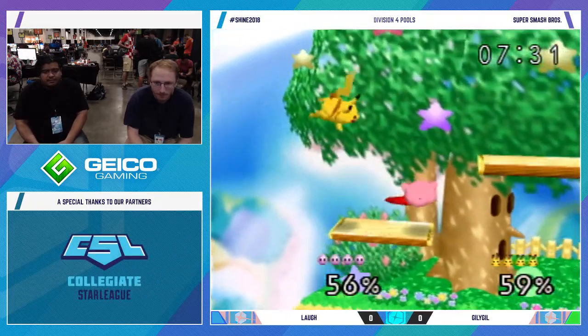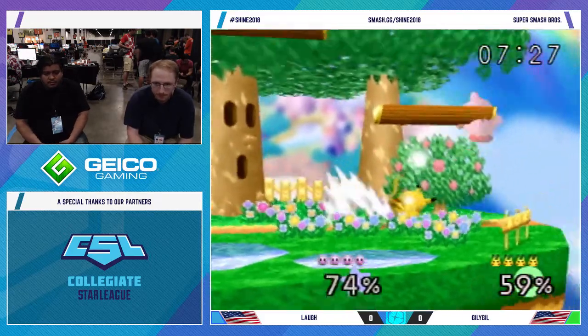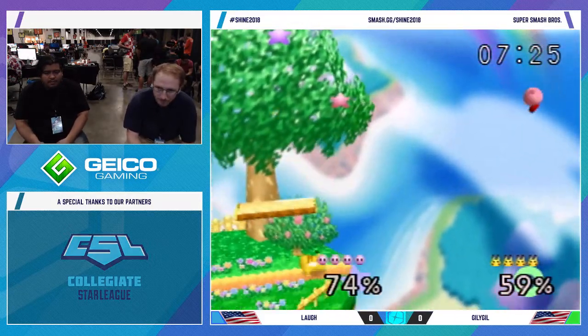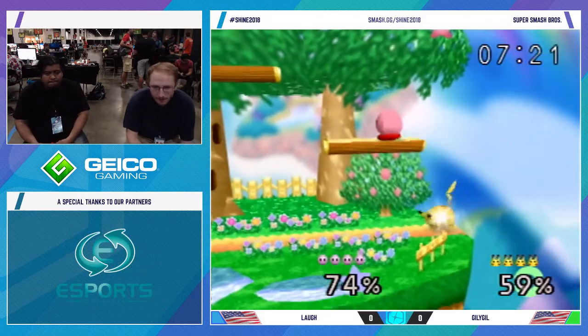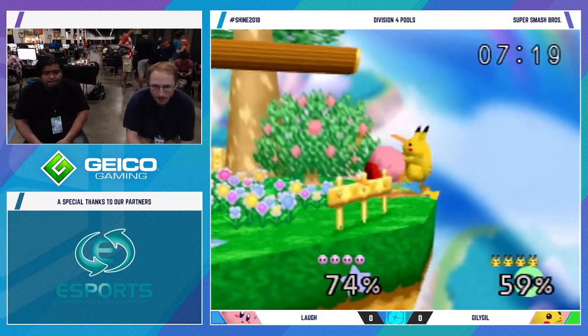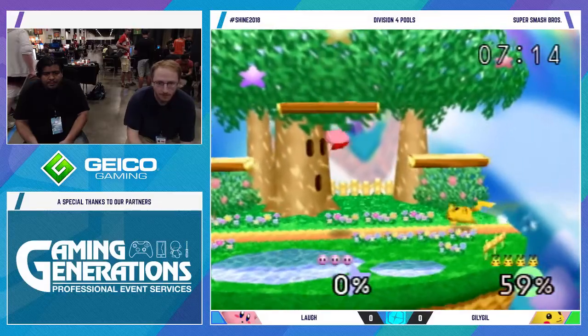And there he does begin those up tilt combos. Look for the neutral air. He does get caught in the grab. Let's see how Gilligill's edgeguard is looking. Doesn't keep him off the side — dash attack into a back throw, so not a great move.